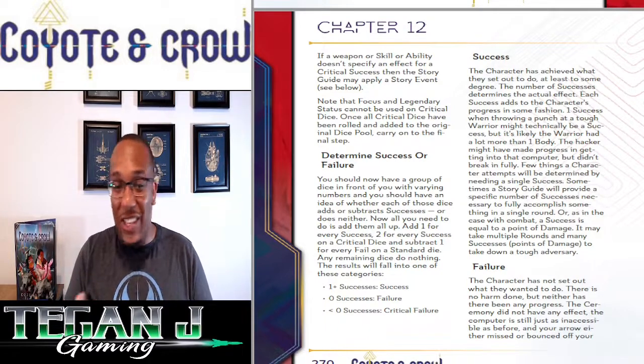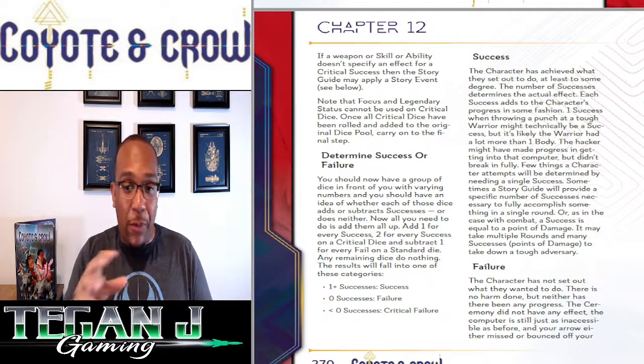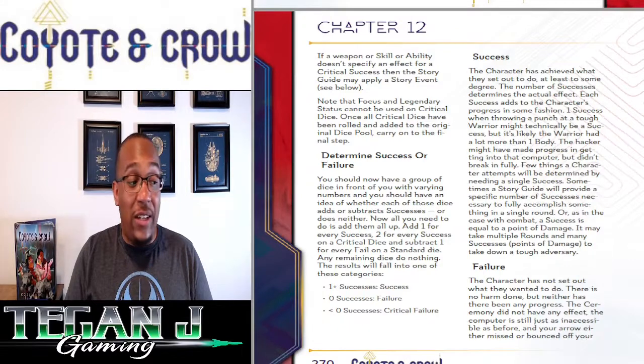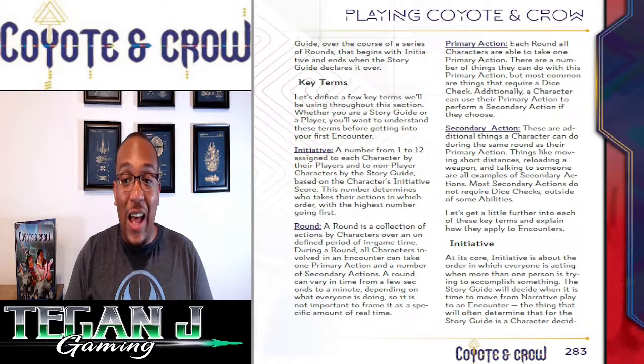So that covers the dice system. One elegant thing about the system is that attack rolls are skill checks — there's no separate attack roll mechanic. When you build your skills, you determine what skills apply to your weapons. For melee weapons, you use your melee weapon skill, and that same roll is used to make attacks. Keep that in mind as we go through the combat section.